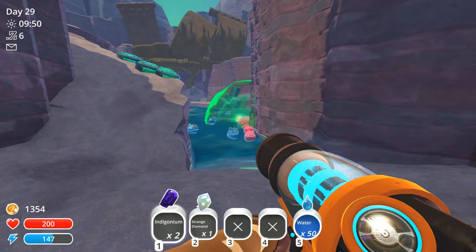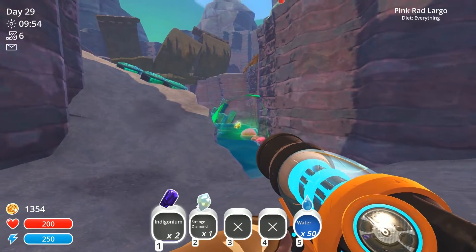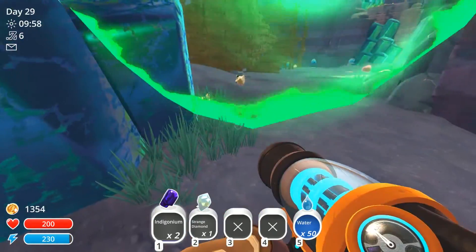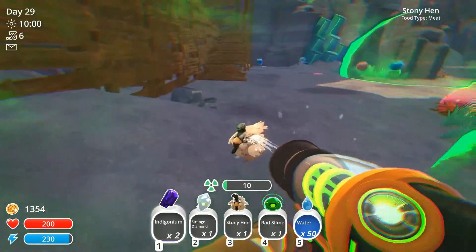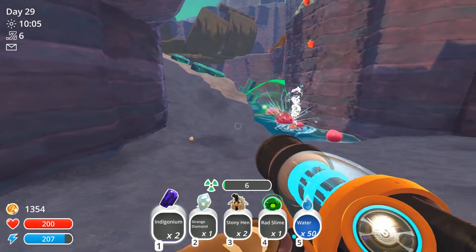So let's continue on. There it is, guys. That is the gold slime right there. And that is a regular one. So what I need to do is feed it a chicken, or something, and not be seen by it. Because as soon as it sees me, it's going to get spooked.